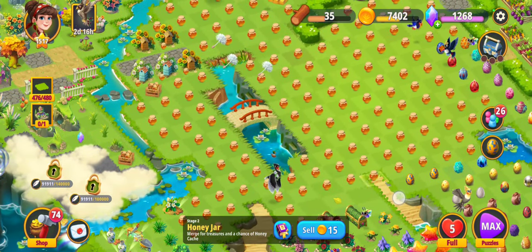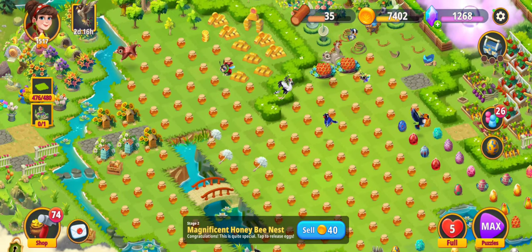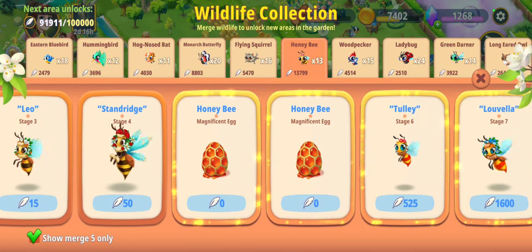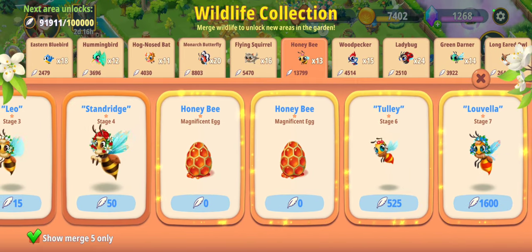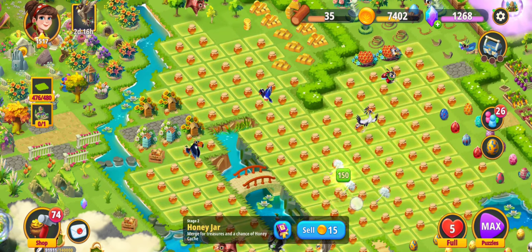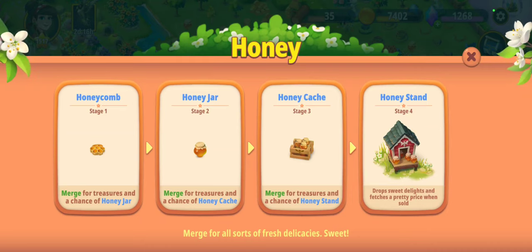Today's video is about merging. I've made around 150 of these honey jars and I wanted to show you two to three things. I've got this stage two nest of honeybees which I just acquired, and I wanted to merge in front of you. I had a lot of stage four honeybees, I've already made stage eight, but I want to make a couple more to reach my target. I also wanted to merge 25 of these crates to understand how many honey stands we're getting out of this.